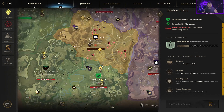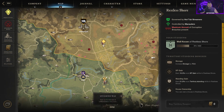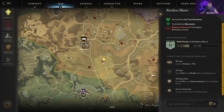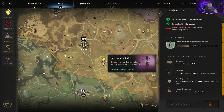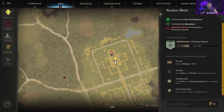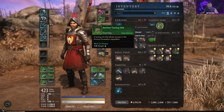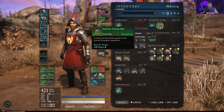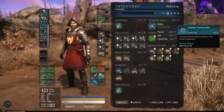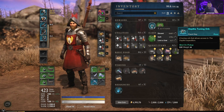Amrine is located right here on the map — it's a level 25 expedition. Once you clear that, the next available expedition is the Starstone Barrows, which is around here. You'll need to make a specific tuning orb per dungeon: the Depths Tuning Orb for the Depths, the Amrine Tuning Orb for Amrine. The Depths is level 45 — make sure you're at least level 45 with decent gear and a full party, because it's pretty rough.